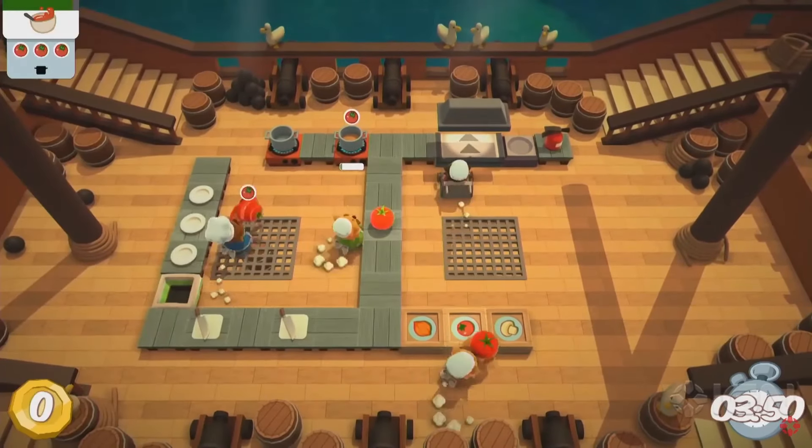I also realized that it would be very complicated and time consuming to model and animate many different customers. After some iterations, I finally decided to buy a package with glowing ghosts that I think looked really great and that already came with a lot of pre-made animations.